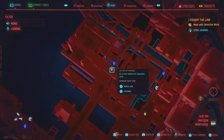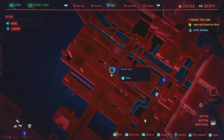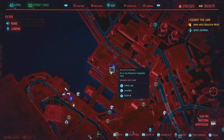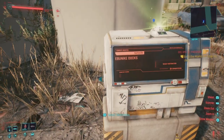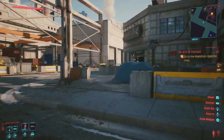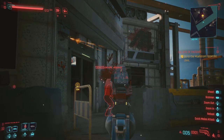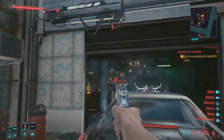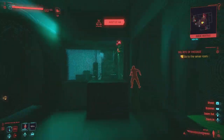Next up is the Decay Tank Top, located inside the gig 'The Rite of Passage' in Watson North Side. Even if you've already completed this gig, there's a way back into the building through a window on the back. We're at the Eubank Docs fast travel location and heading to where the gig starts. You can't just walk in — there are plenty of enemies and cameras, and it's easy to get turned around.